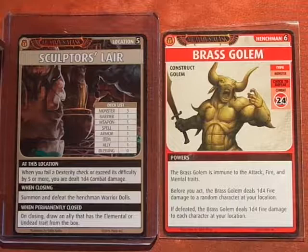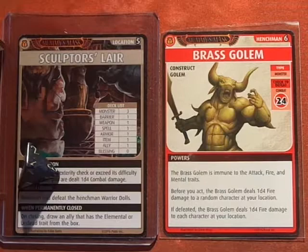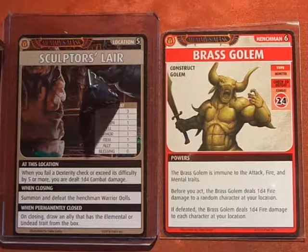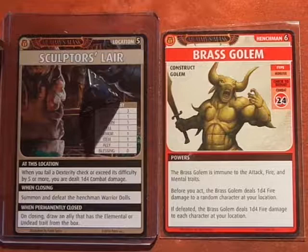The Brass Golem is immune to attack, fire, and mental traits. Before you act, he's going to do d4 damage — that's one point of fire damage. Fortunately I have the Djinn Favor Amulet in my hand, but I think I'm going to save it because this Brass Golem has an 'if defeated' effect. So I have to take one fire damage, and I will lose the Acid Jet spell as damage.